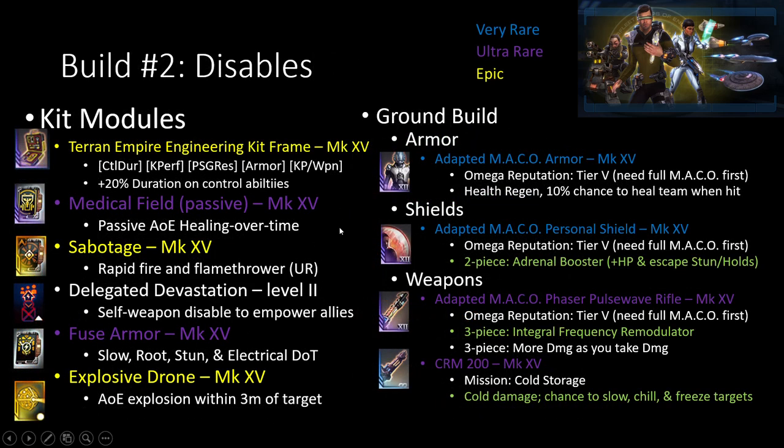So this is the actual Disabler build itself. The kit frame is basically the same as well as all the stuff right here. The big things that changed was basically everything else. The Medical Field Passive is now what I'm using, along with Sabotage and Delegate Devastation. Sabotage is that AoE weapon disable. Delegate Devastation buffs my allies while my own weapon can't fire.